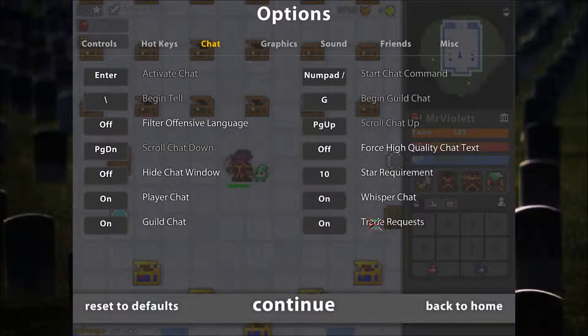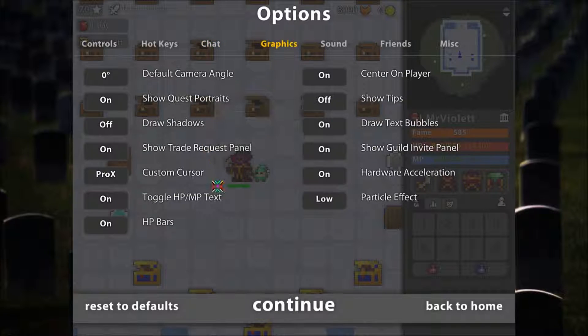Other than that there's really nothing too important. You should always have the guild chat on, unless you're in a guild with a lot of spammers. You should use a custom cursor because it's generally better than the standard one, but if you don't feel like it you can use whatever you want. You should turn off the shadows and the tips, as the tips are rather useless, and shadows just use your computer's performance.